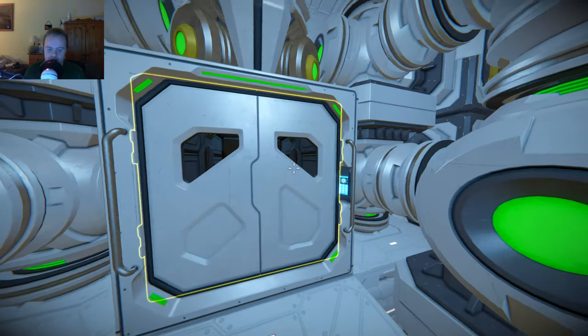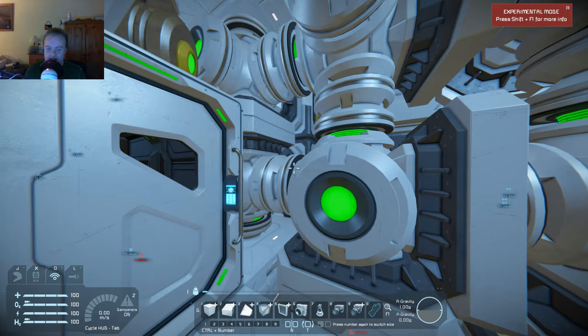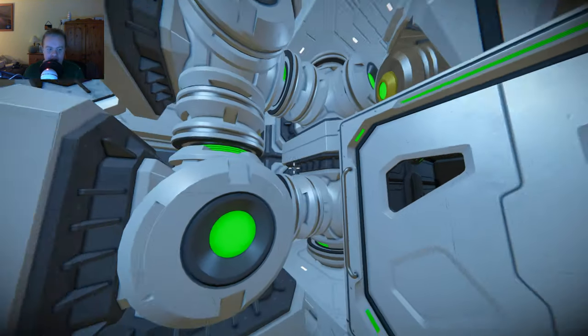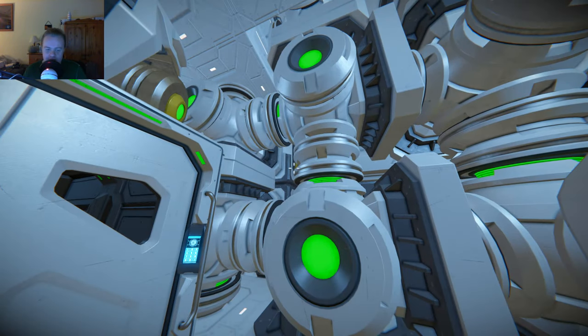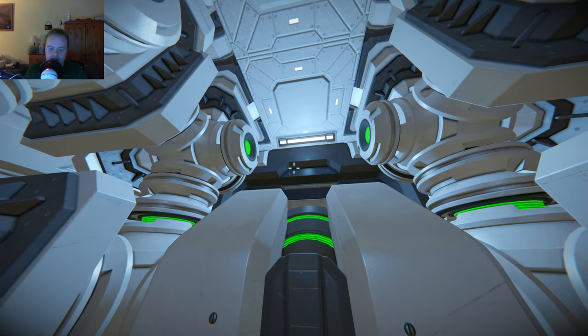This is the engineering section. You would have noticed that we have an airlock, and in here it is not pressurized, simply because of where all these reactors are located. It's pretty jam-packed in the back here, and this is really meant for maintenance. Hence why there's no air pressure in here and it is just cramped as it is.